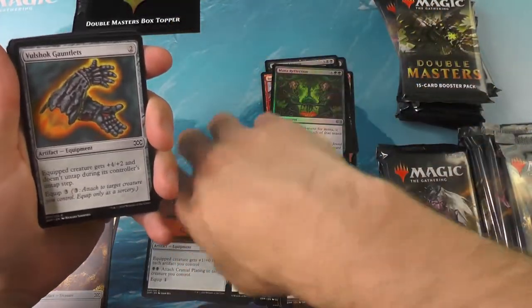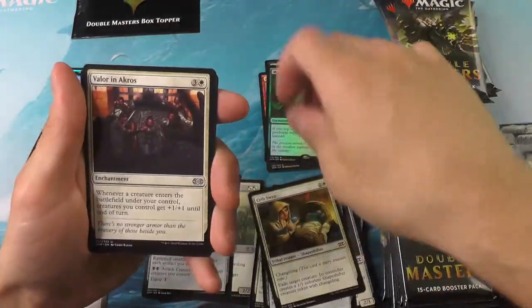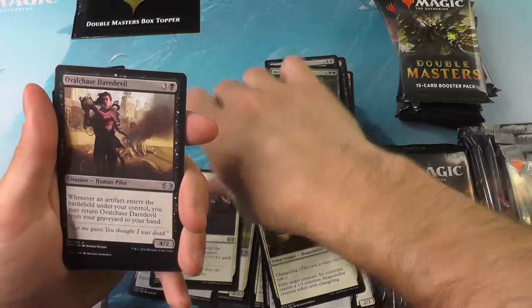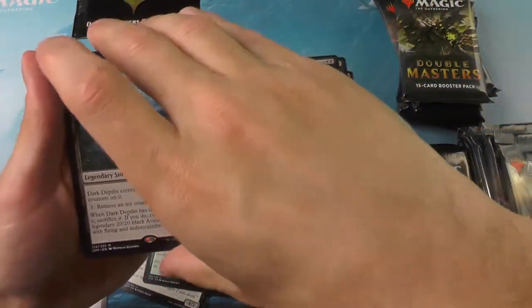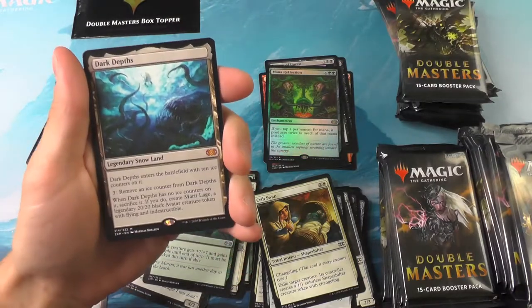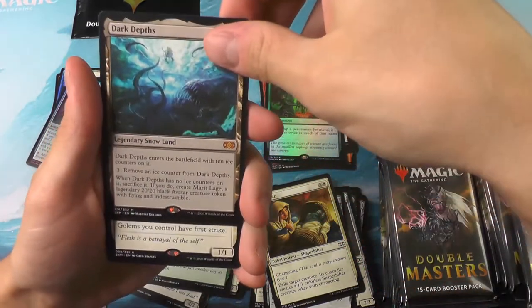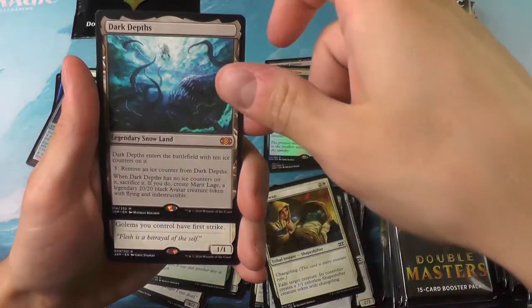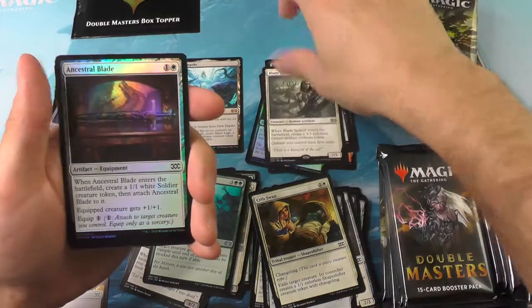I think Mana Flare only costs three mana, whereas Mana Reflection applies to any mana source — that includes creatures, artifacts, etc. — but it does cost double that. And the first mythic here: the Dark Depths. Twenty twenty, the Marit Lage token. Very cool — that's a game winner right there.